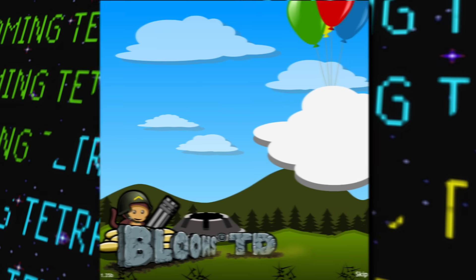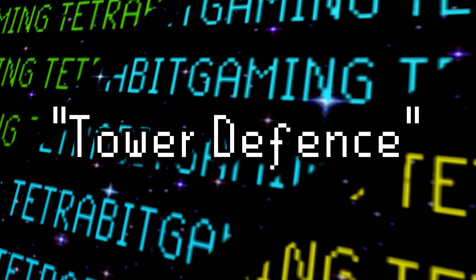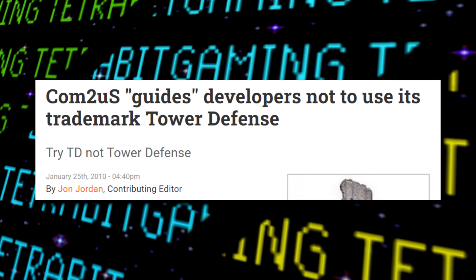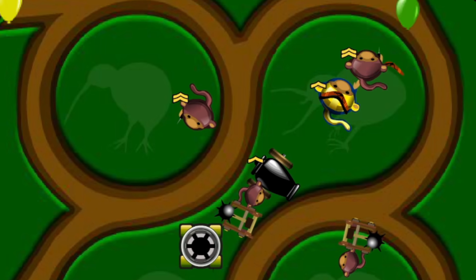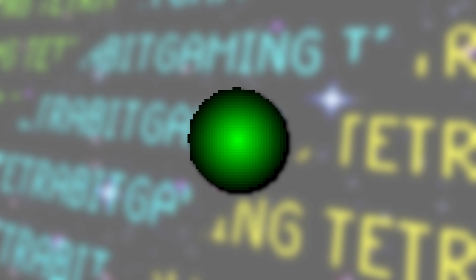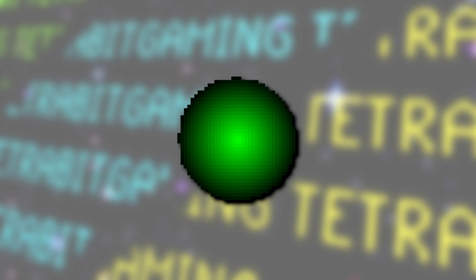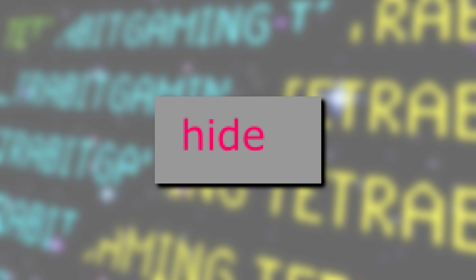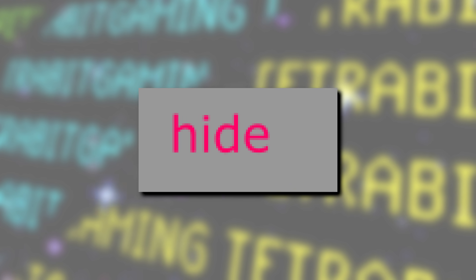Next up is 2009's Bloons TD4, where the title finally dropped the 'Tower Defense' moniker — apparently the name of a game genre can be copyrighted. As the games got more advanced, more stuff was left over unused. To start things off, the Spiky Ball Tower graphic returns for one last hurrah in the fourth game — this is however the last time this graphic appears, but you gotta hand it to it, it certainly had a good run.